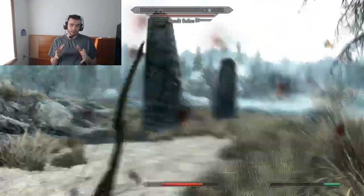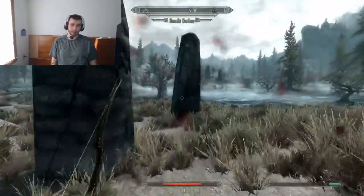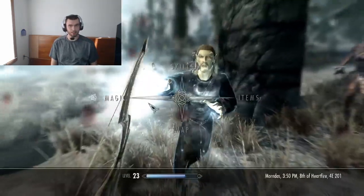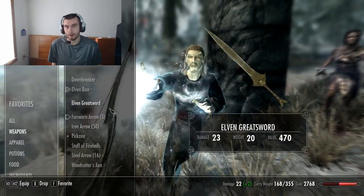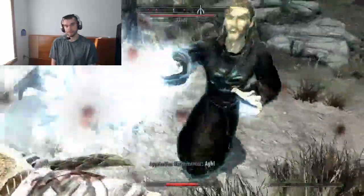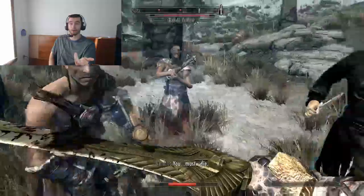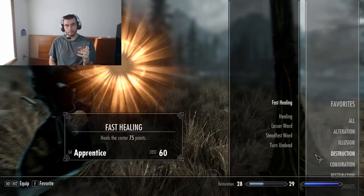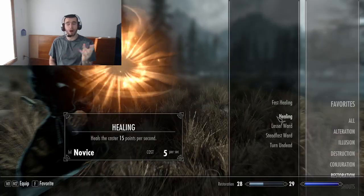For sneak and assassinate, you have One-Handed for that. Sneak and spy, you have Sneak for that, and sneak and pickpocket, you have a pickpocket skill. However, Sneak can complement these things. Sneak is more of not necessarily a primary skill in my opinion, but a secondary skill used to complement your build and allow you some options.